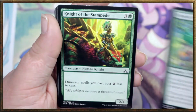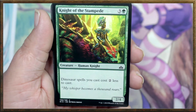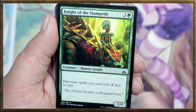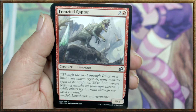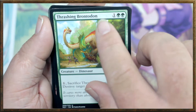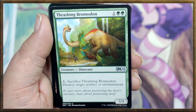Another Humble Naturalist, another Humble Naturalist. Knight of the Stampede — one of my buddies absolutely loves this card, and why wouldn't you? It's amazing. Dinosaur spells you cast cost two less to cast. That is insane. That would make Frenzied Raptor a one-drop — a 4/2 one-drop. It can only reduce generic mana, so it would still cost two colored, but still not bad at all.